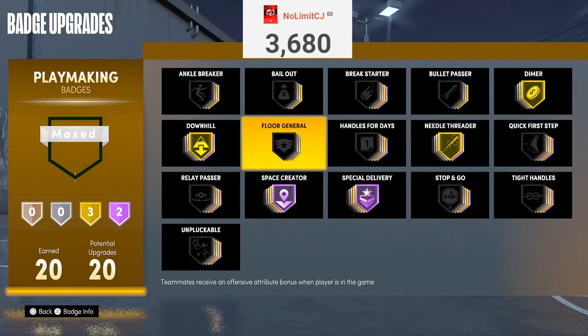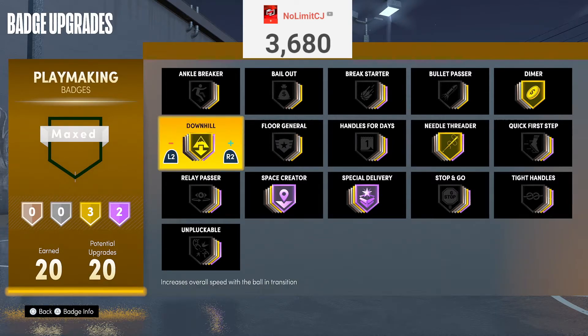Now we're going into the B-tier playmaking badges. Floor General is a B-tier badge because it helps your teammates get an attribute boost on their three-pointer — but if your teammates actually can't shoot, it won't help much. Go watch my jump shot video for the best jump shot in the game. Downhill is a B-tier badge because you can only use it in threes and rec. It's a pretty good badge, but Quick First Step already helps you move fast, so I don't think you need Downhill personally. But if you have a lot of playmaking, go ahead and rock it.